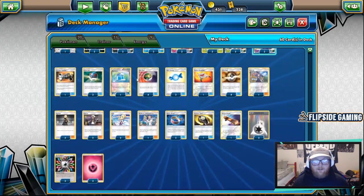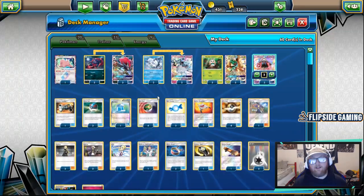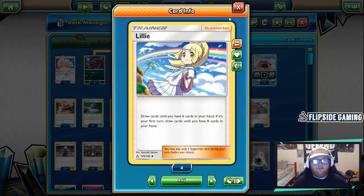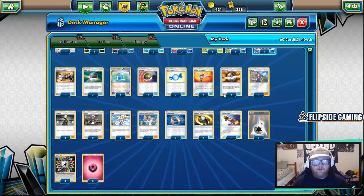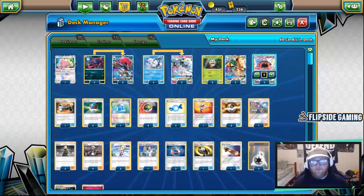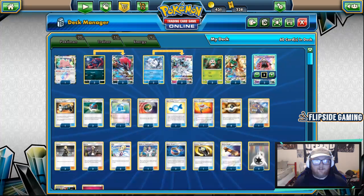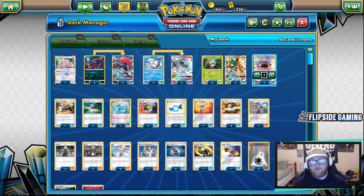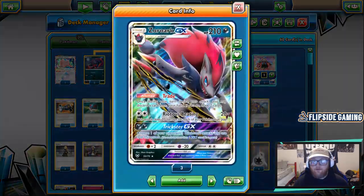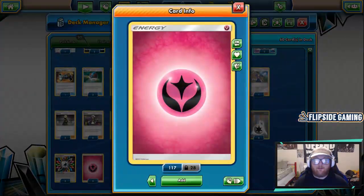That's it for the trainers. For energy we're playing 9: three Double Colorless Energy, three Rainbow Energy, and three Fairy Energy. Our main attackers are Zoroark and Ninetales. The DCE can be used for Zoroark's Riotous Beating or for the Colorless cost of Snowy Wind and Sublimation GX, as well as Razor Leaf and Energy Drive. Rainbow Energy will mostly be used for Snowy Wind, and every now and again for Hollow Hunt or Razor Leaf. The Fairy Energy is just for Alolan Ninetales.